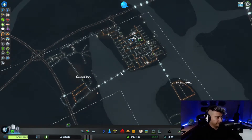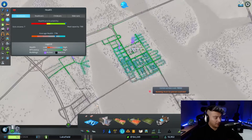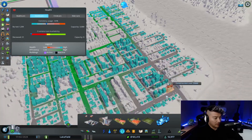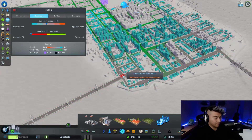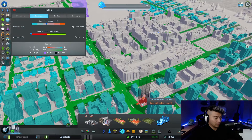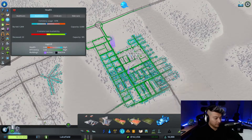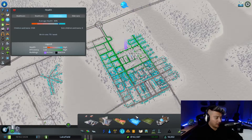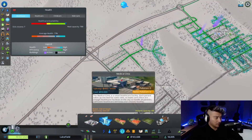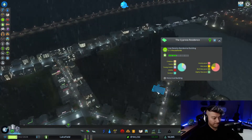Good, we got rid of the garbage. Happiness is okay. We need more hospitals — the healthcare. Let's have a crematorium. Will people like crematoriums or hate it? Oh, they want it, never mind. Child healthcare, elderly healthcare, hospitals. People are happy here. They're not educated though.